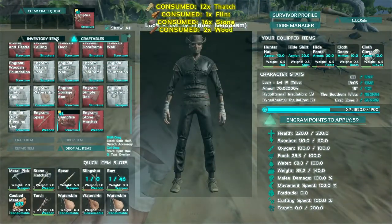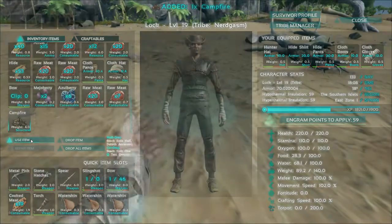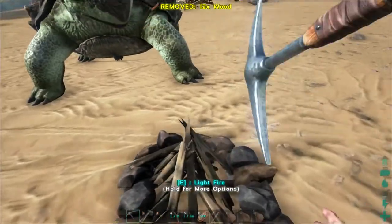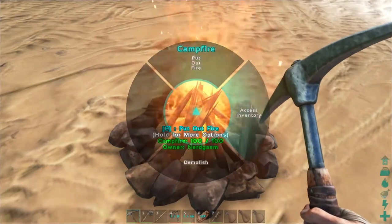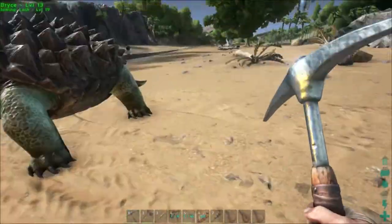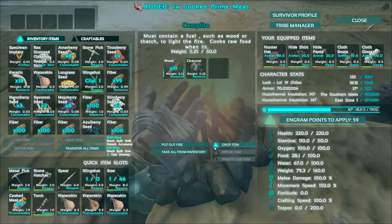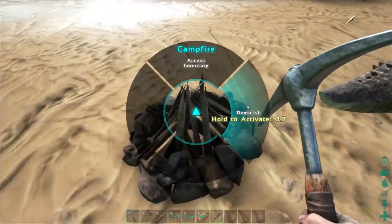I'll quickly gather some resources and make a fire pit so I can cook the prime meat, because prime meat lasts a lot longer when it's cooked. Crafting the fire pit now — put it down and put some wood in it. Now put the prime meat in to be cooked. There we go, it's cooked — that lasts 44 minutes now. Just take the other items out and demolish the fire pit to gain some resources back.